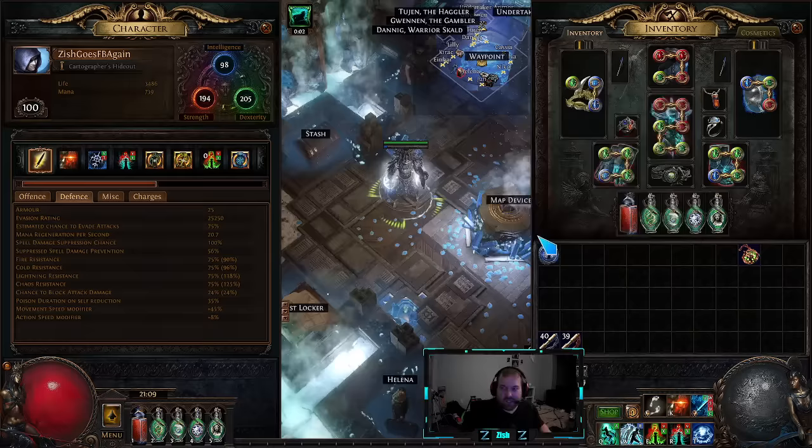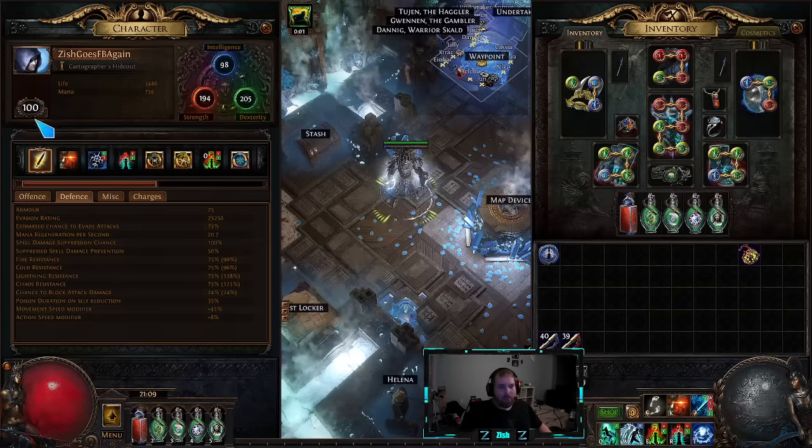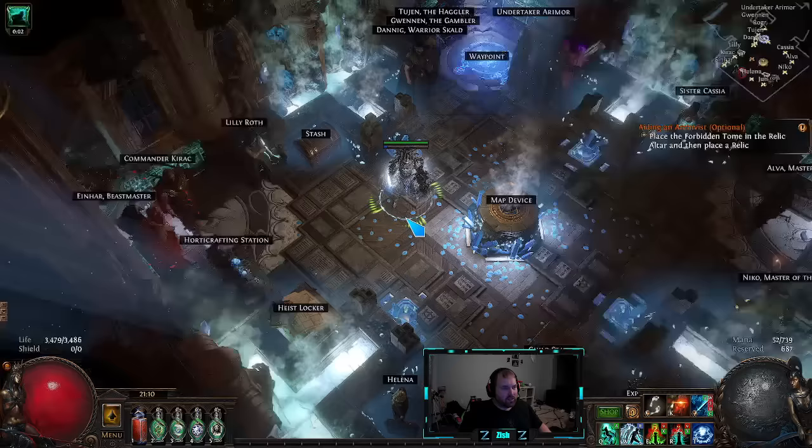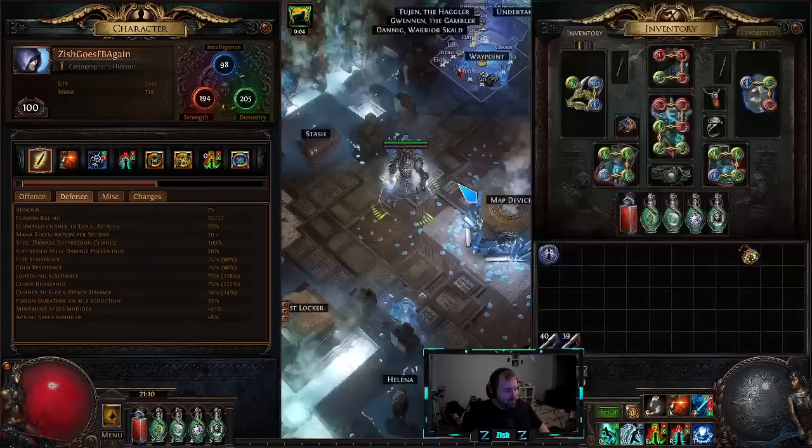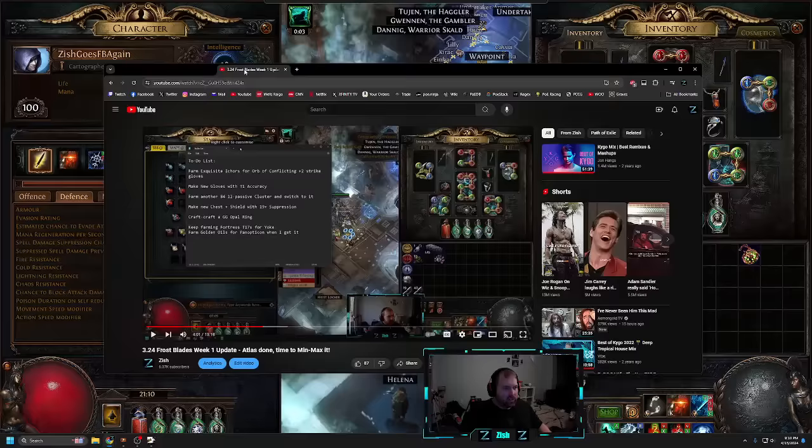Hey guys, thanks for checking out my video. This is going to be my Week 2 and probably the final update on the Frostblades Trickster. I got to level 100 and I'm pretty much ready to move on to another character. I have this build pretty much min-maxed for an SSF character. I'm playing in a private league still, so pretty much everything here has been SSF farmed.